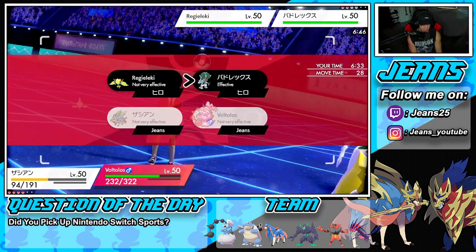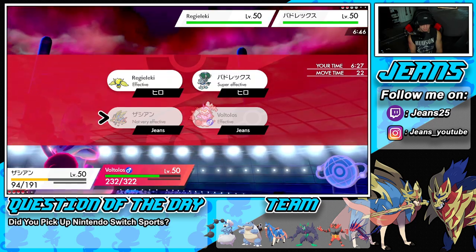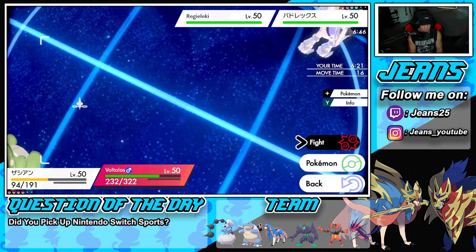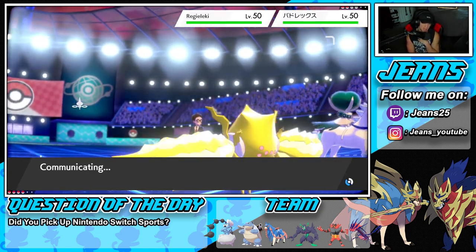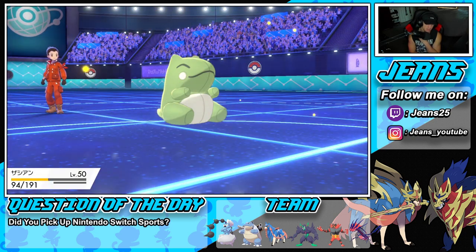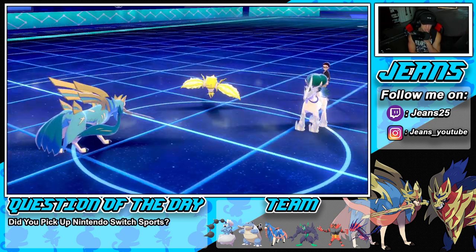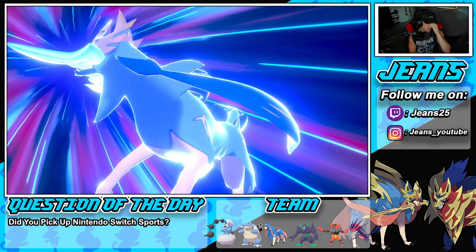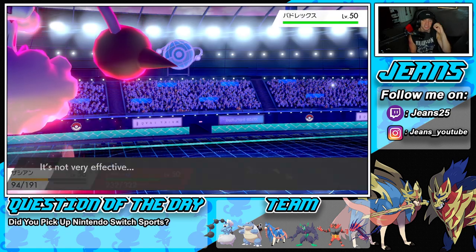We're going to go Behemoth Blade on one slot and Airstream over on Regieleki — want a bit more speed because Regieleki might be the Pokemon he dynamaxes, and he might protect the Calyrex. He just goes straight for a Thunderbolt — I'm cool with that. Our sub soaks that up all day, and then we should go before Calyrex. Behemoth Blade flies through, and we take out the Regieleki one shot!